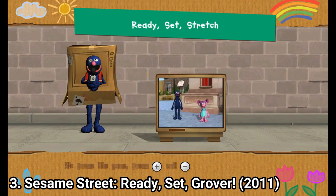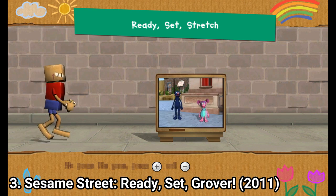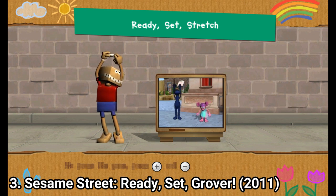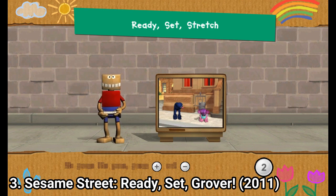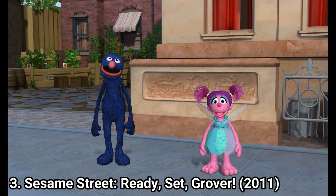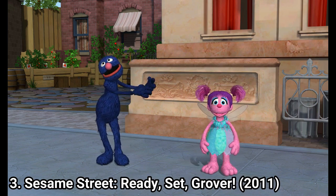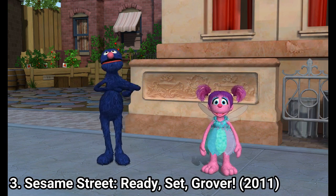Follow my lead and we will warm up and get ready to play. Do what I do while holding your Wii remote. Hold each stretch to the count of five. Press the 2 button to start. Twist side to side. Almost! Watch me and then you try. Twist side to side.